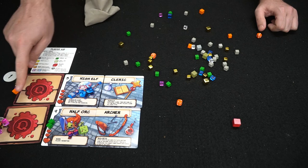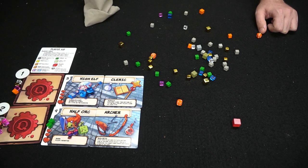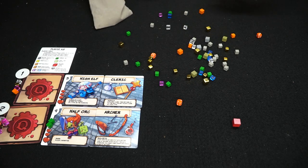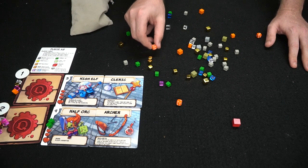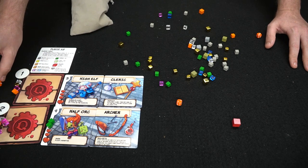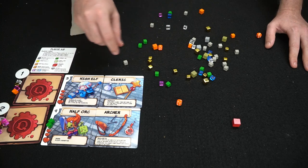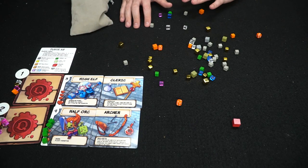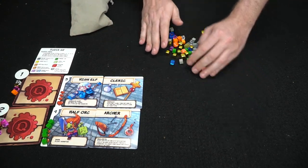The game rinses and repeats: turn order is determined by who has the most stuff — most stuff goes second, least goes first; ties are broken by initiative numbers. Each round, players draw six cubes, drop them into the dungeon, form pillar triangles, and collect what's inside. One important note: you need a key in your tableau to unlock a chest at the end of the game — chests score points based on the die roll. You can always use either ability after dropping but before making a triangle.